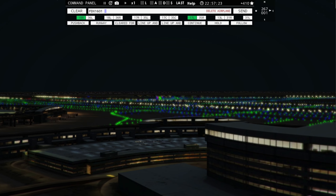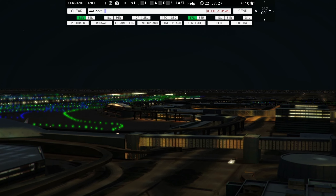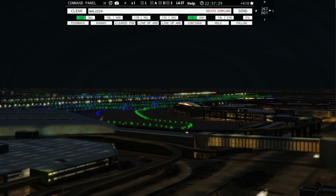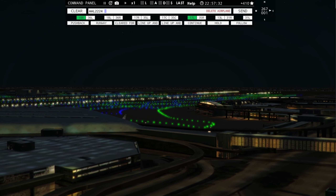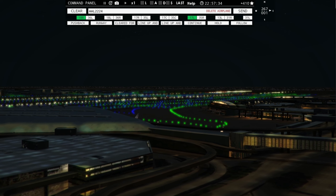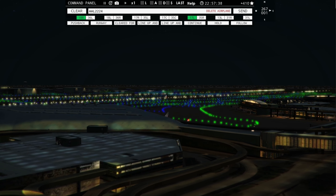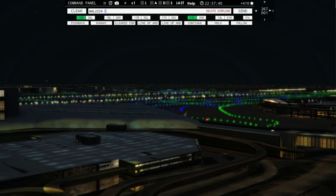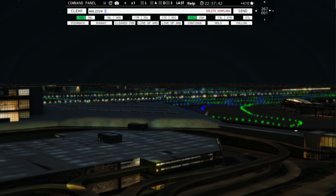American 2224, runway 18 left, cleared for takeoff. FedEx 1601, continue taxi, cross runway 13 left. Speedbird 192, contact departure on 125.125. I feel like I can actually breathe now — which is nice. If you guys are enjoying this episode and like this type of content, be sure to hit that like, that bell, that sub — I greatly appreciate it. Let me know in the comments that you've subbed.